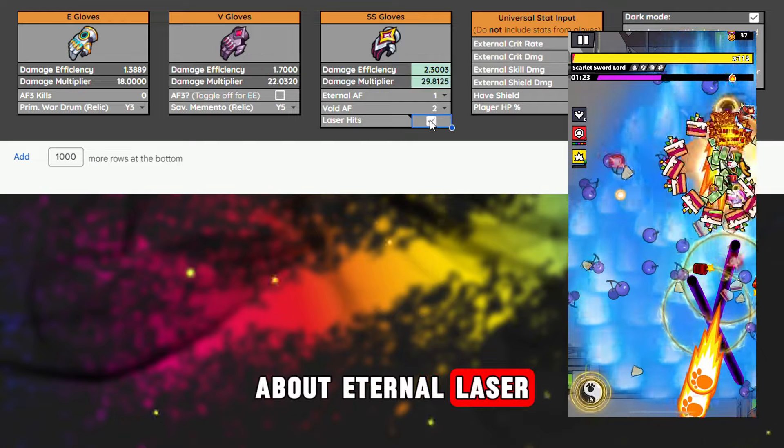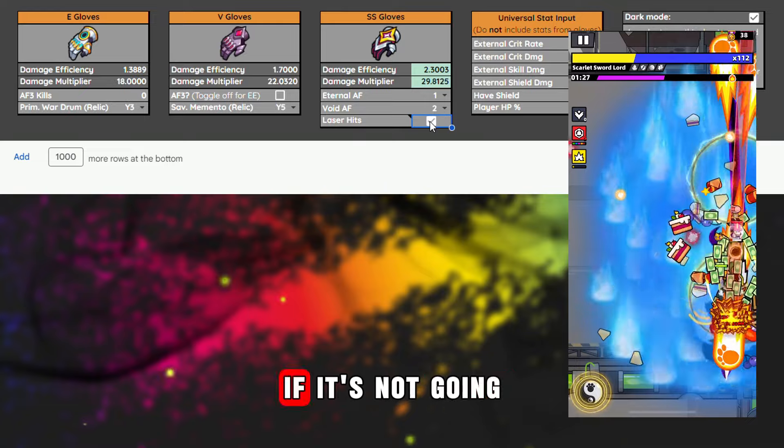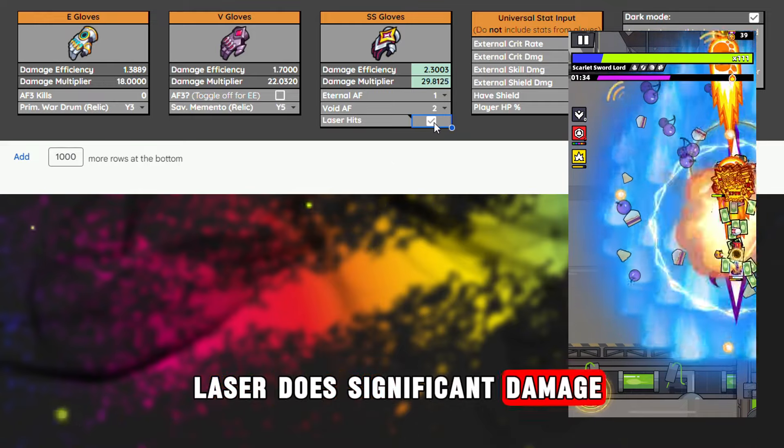For the Eternal laser, it all depends on what kind of boss you have. If the boss is not flying and not going underground like this one, then take it into account. Surprisingly, the laser does significant damage.